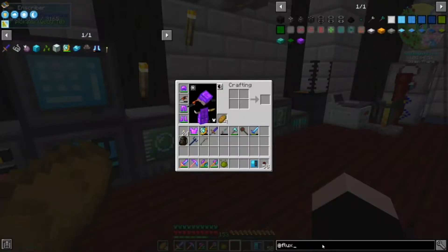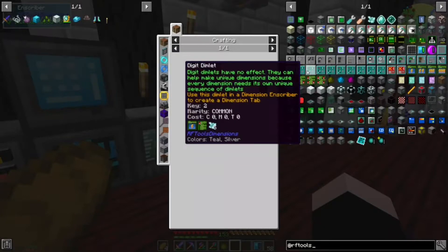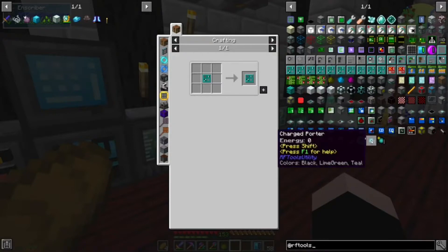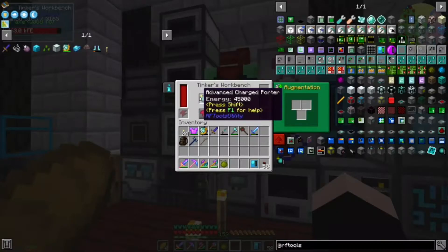Alright. I was looking at that but I don't know. Use a Dimlet and a Dimension Inscriber to create a Dimlet tab. But I want to make this right here - this area of charge allows you to teleport to previous set Matter Receivers so I can teleport back home. Yes! Thank God.